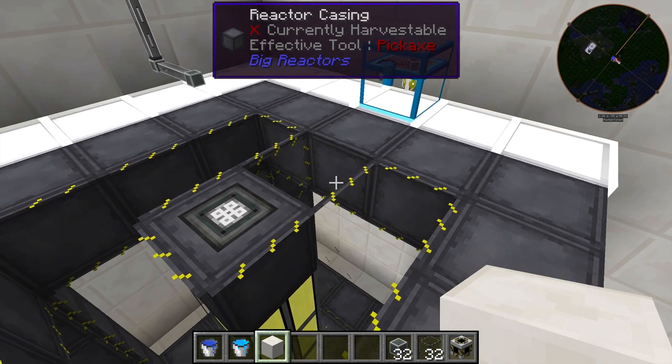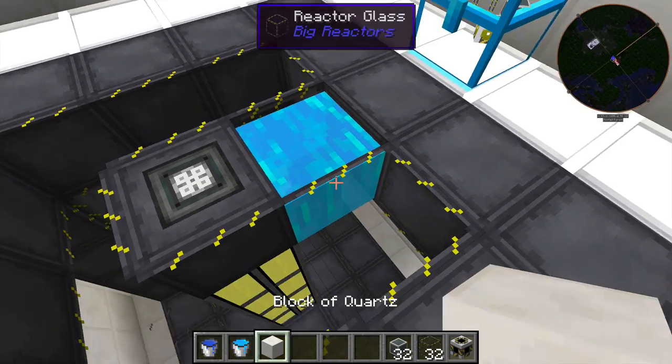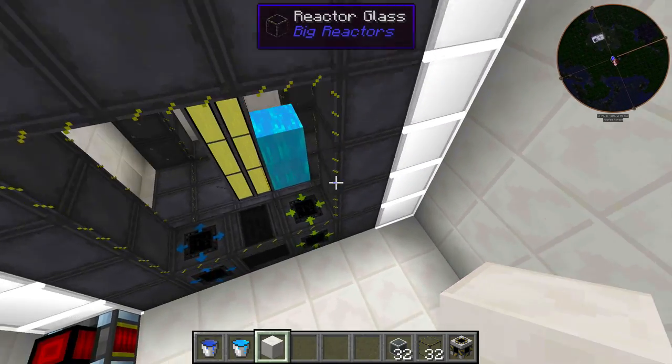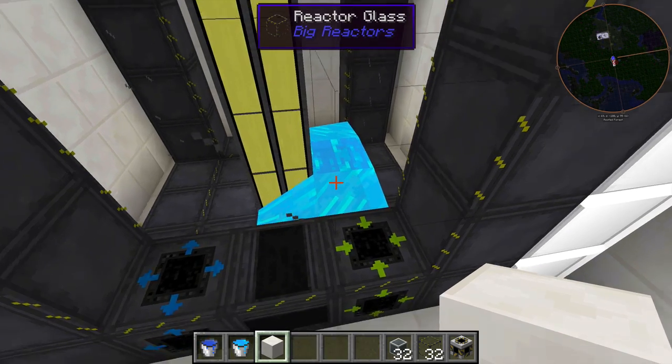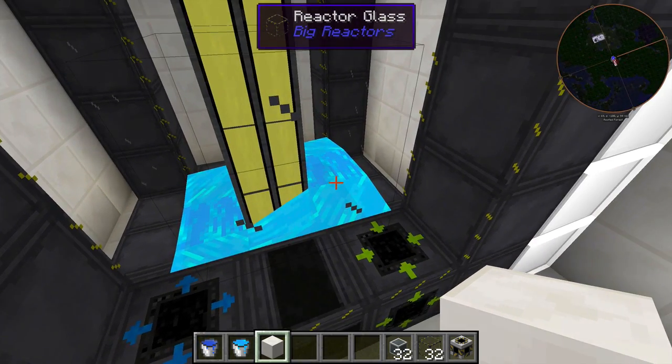Let's try to fill this Big Reactor with Gelid Cryothium. Placing a bucket here — first, it creates snow because the stuff is freezing cold, and it's also dangerous; you shouldn't swim in it as it will hurt you. As you can see, it doesn't create a source block — all it creates is problems. It will take a lot of buckets and a lot of patience to fill up the entire thing.